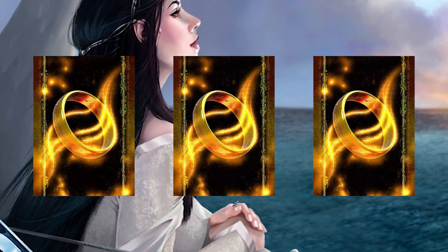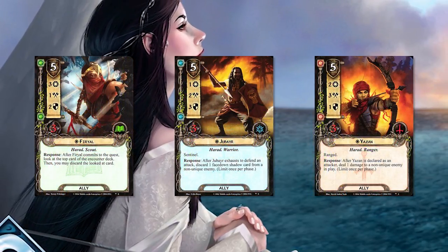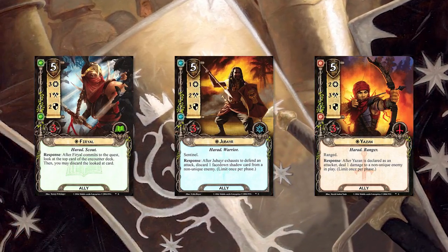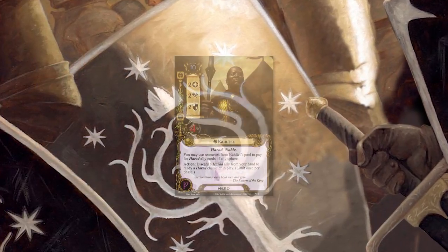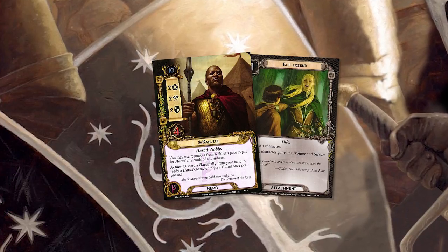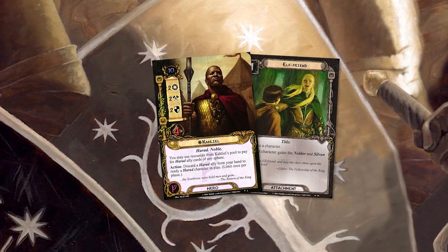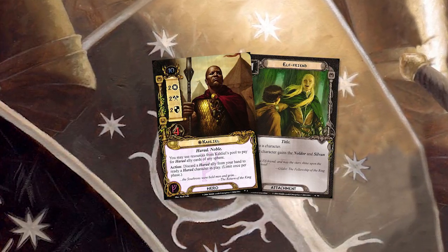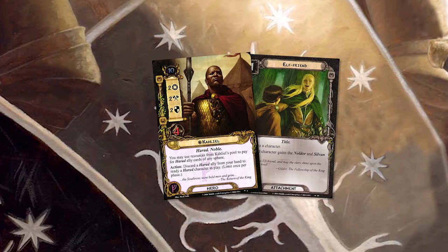The big three: Furial, Jubair, Yazan. If you get those three allies into play, your Harad deck has worked. This deck, in addition to Stand and Fight, has a couple other ways to get them into play. You can give Kayil Elf Friend, and now Arwen passes her resources to him. He has a second ability — resources from Kayil's resource pool can be used to pay for Harad allies of any sphere. By passing the resources to him, he can pay for Furial or Yazan, or even help pay for Jubair with his own resources.